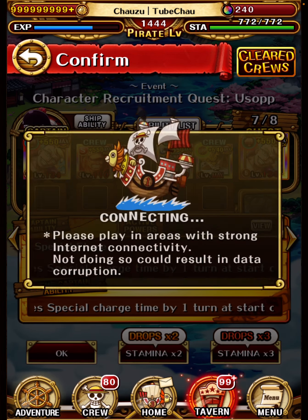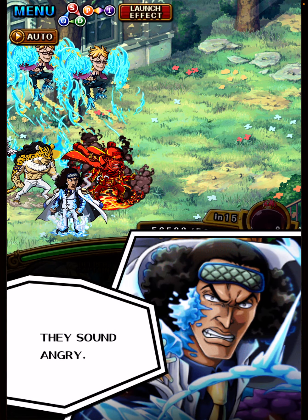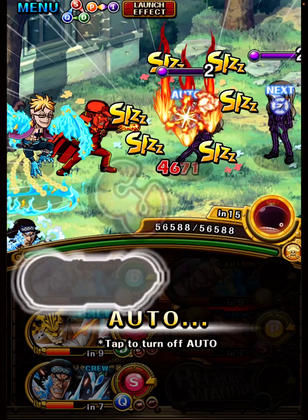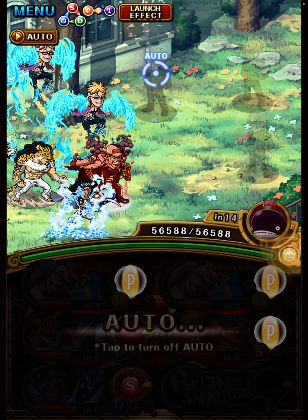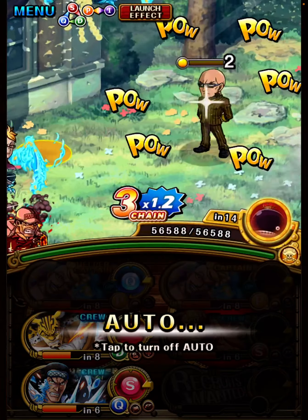So just do three-times-stab and then spam runs every run. You will get three copies of Usopp, which you can sell and get quite a few points for the Ray League Bazaar. Just grind this a lot and eventually you'll have a lot of points. It's obviously not the only way to get points, but we'll get to that.